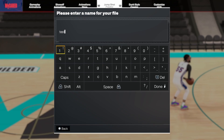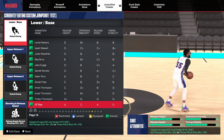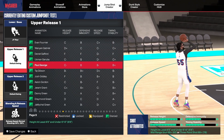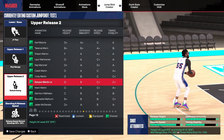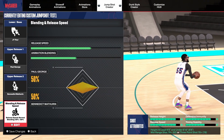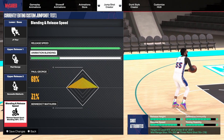Basically what you're going to want to do: go JT Thor for the base, Paul George for the upper one, and Benedict Mathurin for the upper two. Go max release speed, and you're going to want to go 69/31 for the blending.